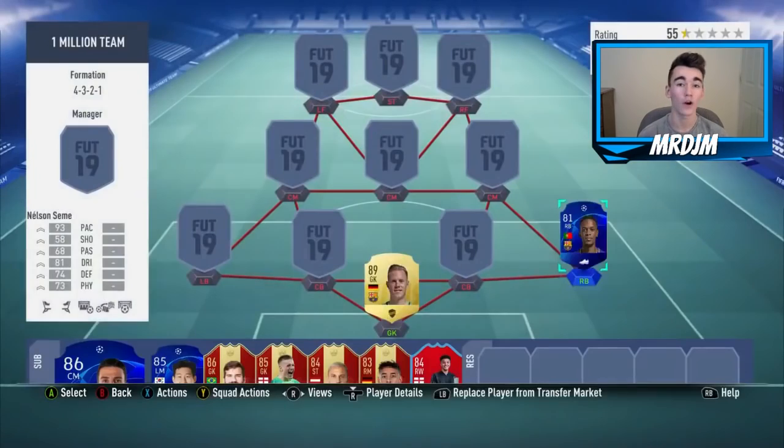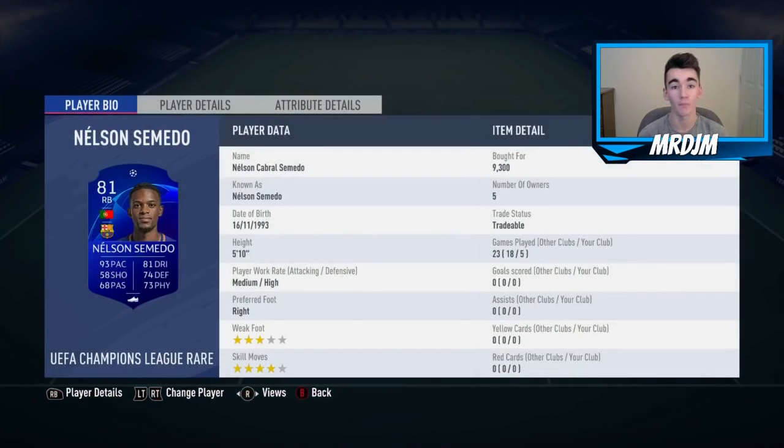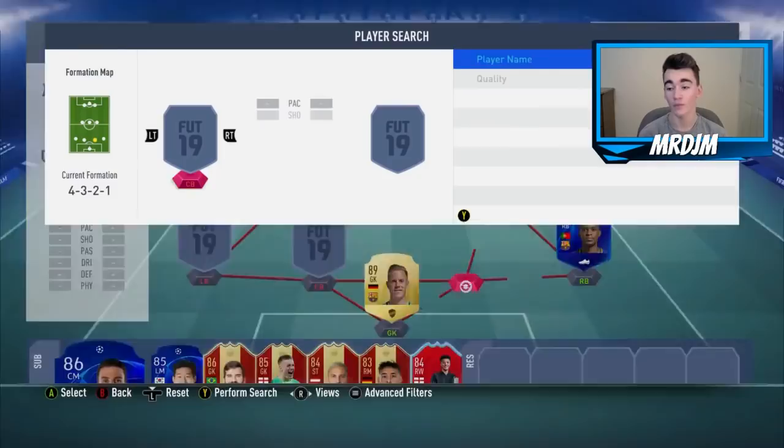Moving on to the right-back position, I've gone with the Champions League card Semedo, who I bought for 9,300 coins. I think that's very good value. This guy is a very overpowered full-back in my opinion — great pace, good dribbling, and fairly solid defensively as well.